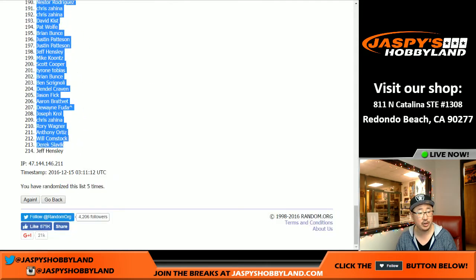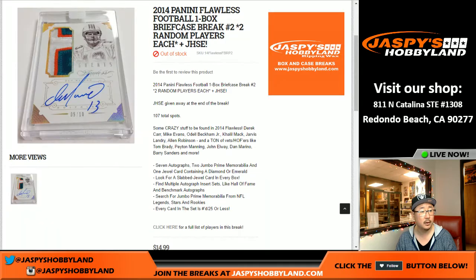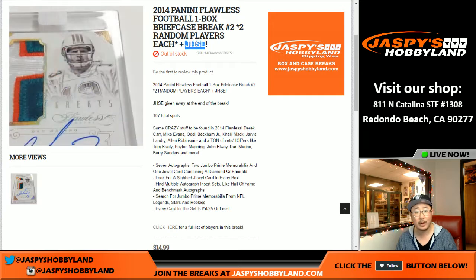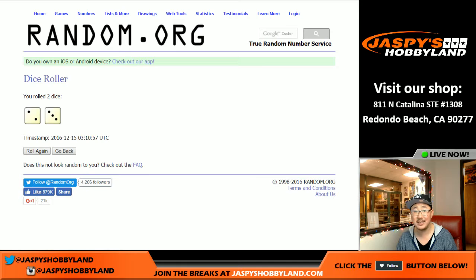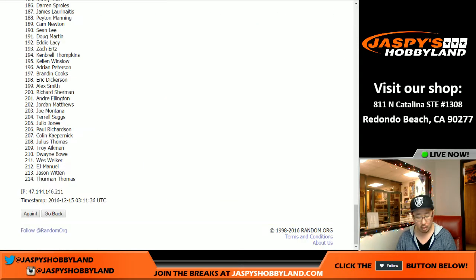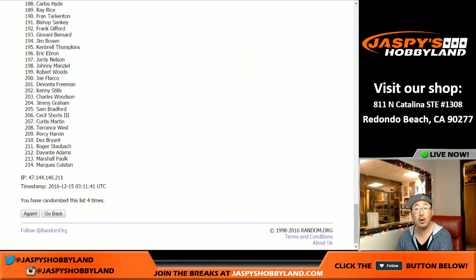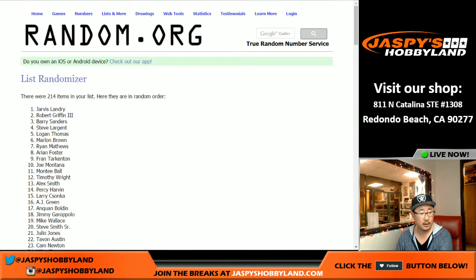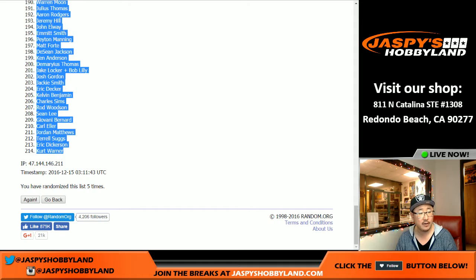Jeff Hensley is in the pole position and all the way at the bottom would be Jeff Hensley again with number 214. We'll use a separate randomizer at the very end of the break for the Jasbi's Holiday Season Extravaganza. So two and a three once again for the random players — one, two, three, four, and fifth and final time. After five times, we've got Jarvis Landry in the pole position and Kurt Warner at the very bottom.